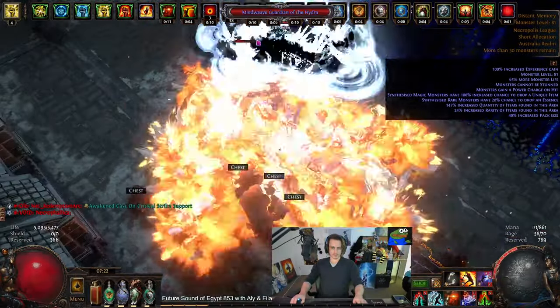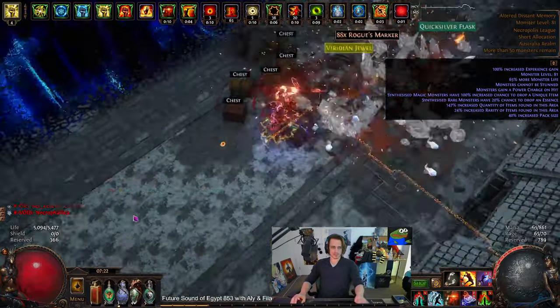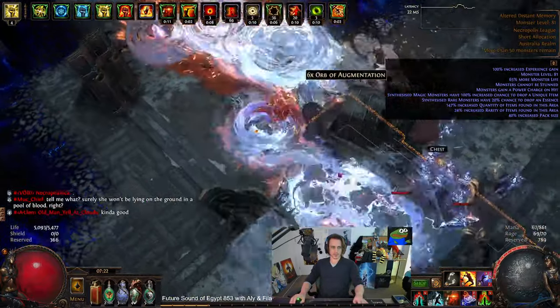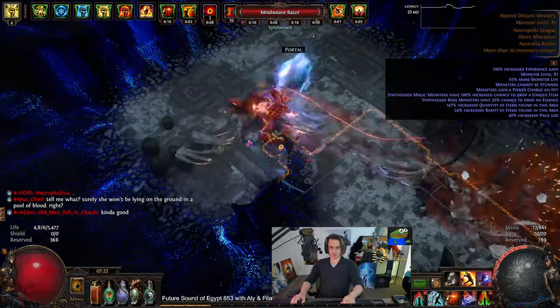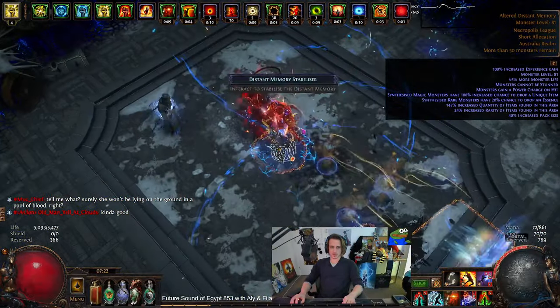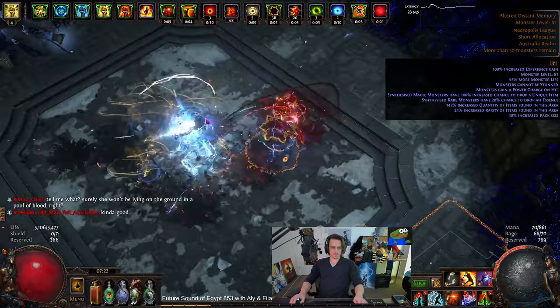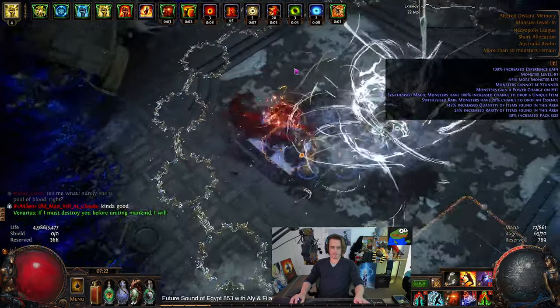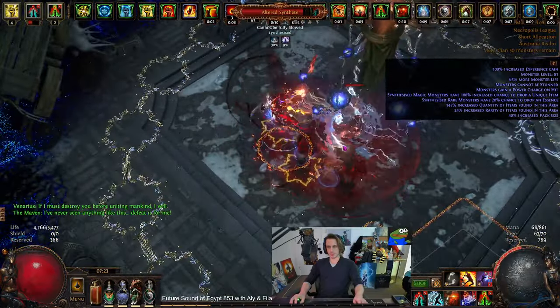Hey guys, it's Matthew here once again with a follow-up slash endgame video for the Winds of Fate — I believe it's called — Scuffed Sanctum Staff Glacial Hammer Zerker. So by this point, the character was in T4 and did a bunch of mapping, did a bunch of guardians and four-ways and regular bossing, like Maven, Cirrus, that sort of stuff.